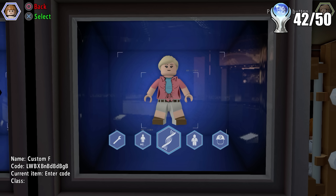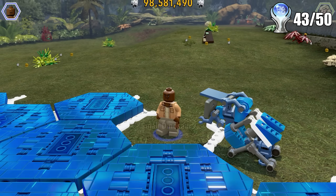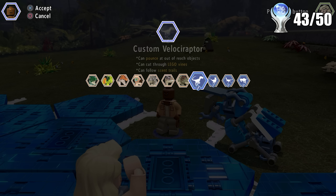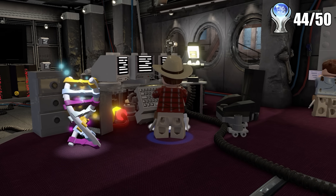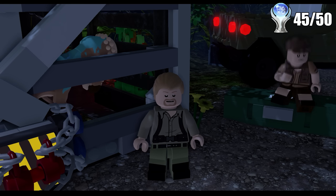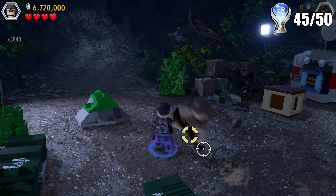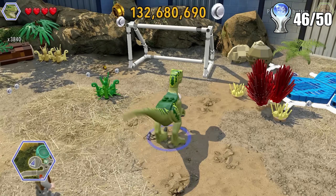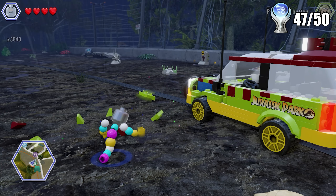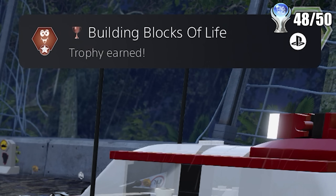A few minutes later I bought all the red brick upgrades and had a 3,480 times multiplier on stud collection, which made getting 65 million studs so easy I could have done it with both eyes closed. There were also a few more fun miscellaneous trophies: one for customizing a character's hair, one for spawning in a custom dinosaur on the blue pads throughout free roam, one for trying to hack a computer using a character named Alan, one for throwing a soda at an enemy, one for scoring a goal as a raptor in the soccer minigame, and one for using the Mr. DNA character to build something.